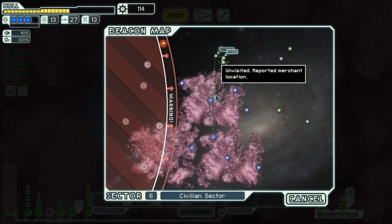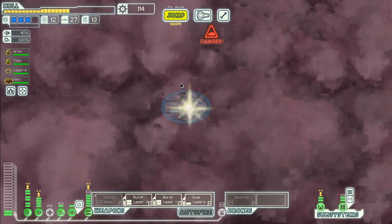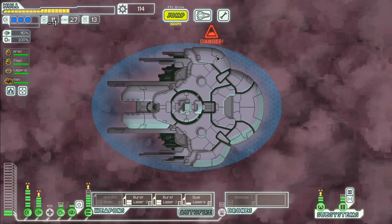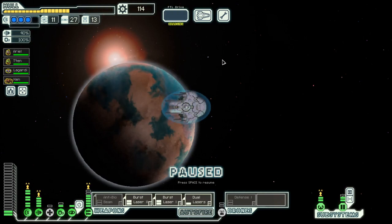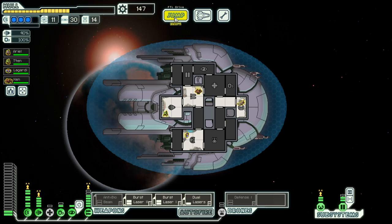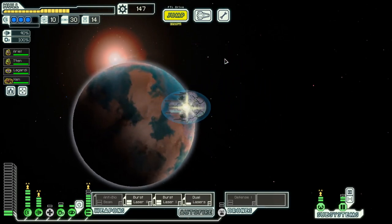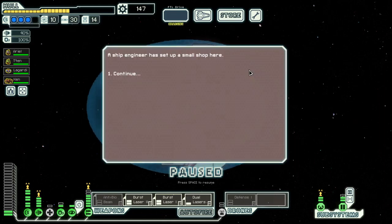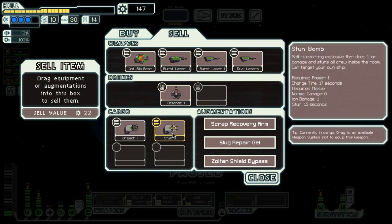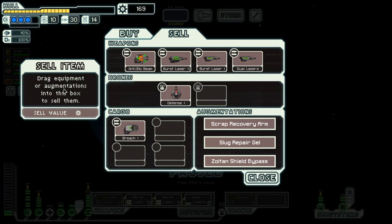Let's go here next, and hopefully then to the store. And it is right — okay, that's what we have to work for. Let's go to the store, where we can sell that one. I don't need the Sultan Bypass.